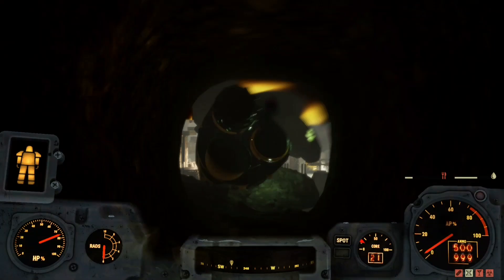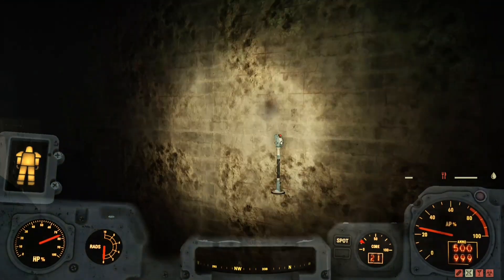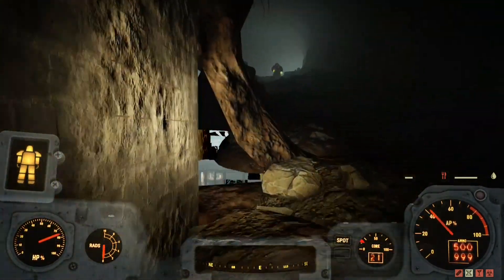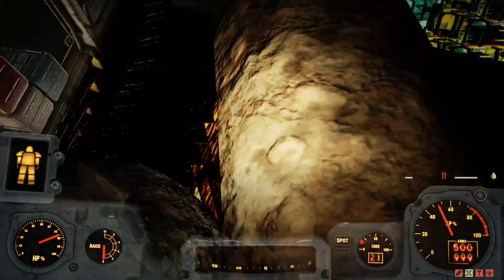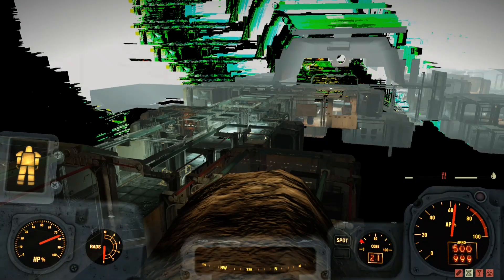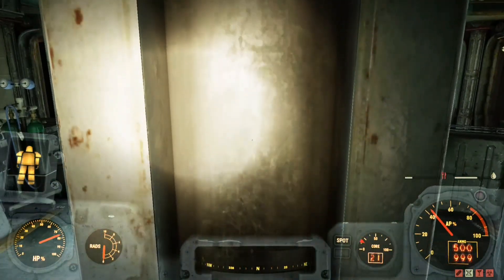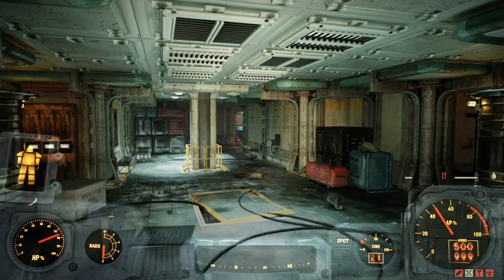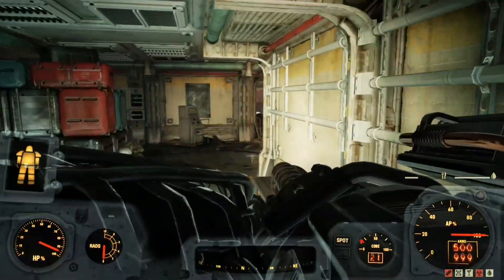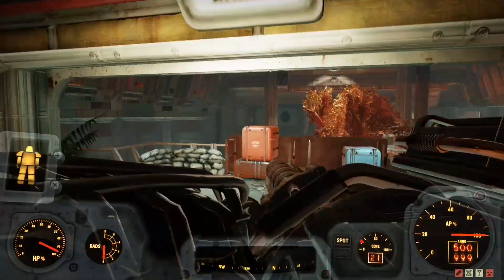Right here where this Motherlode robot is, you're going to want to go right beside it. You're going to see that button right there, and you're going to take another right — you'll basically be looking through the map here and it does get a little bit funky. What you're going to want to do is stand on this dirt pile and jump over into this building. By doing all of that, you're going to end up in the Secret Service Bunker, the last mission for the Wastelanders storyline.